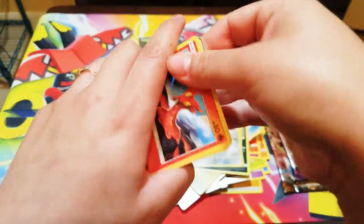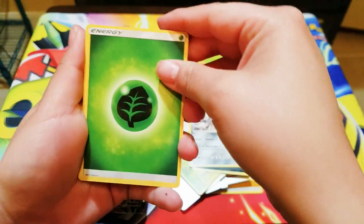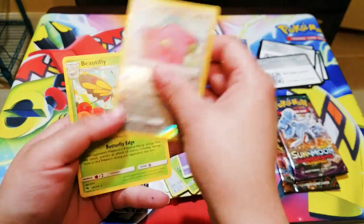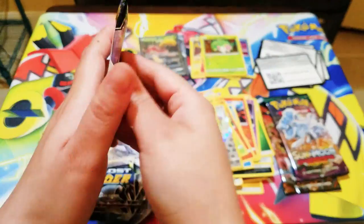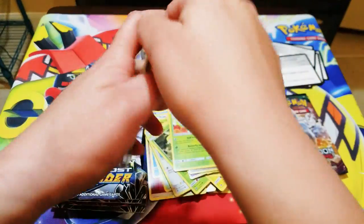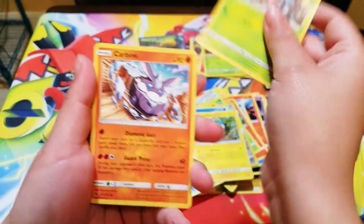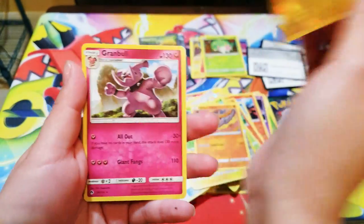Come on, give me some hyper rare or full art! Here's the code. I hope you enjoy your Christmas day with your family. We got Skittle, Chansey, and Beautifly — a rare. Come on, give me something good! Fairy Energy, Fairy Charm, Mantine, Whiscash, Pachirisu, Hoppip, Carbink, Blitzle, Onyx, and Electivire — a reverse foil — and Bramble.